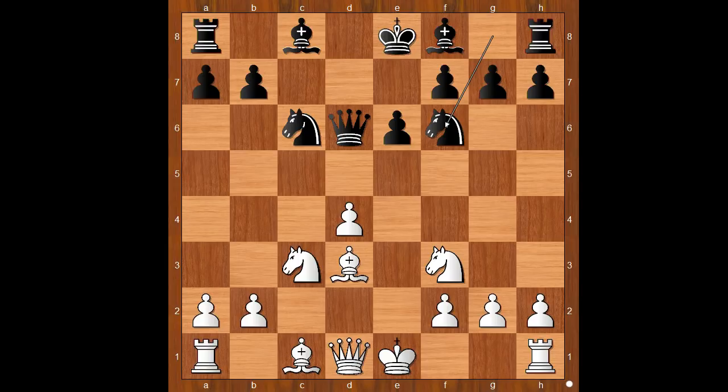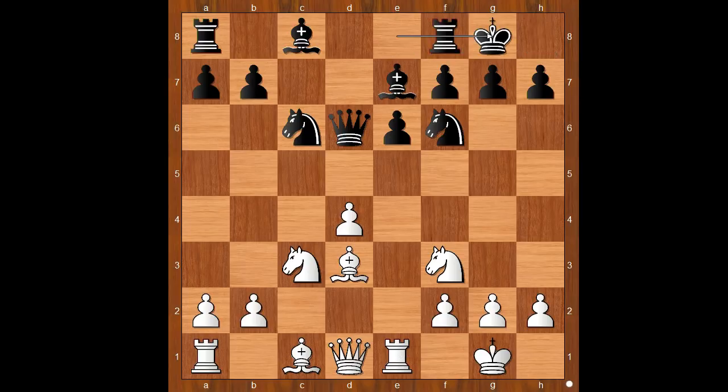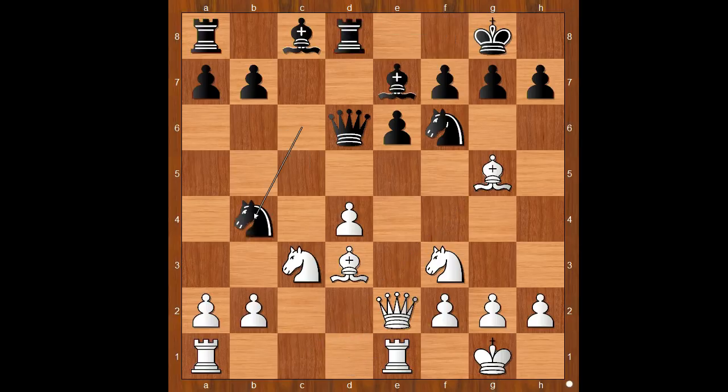Dzindzichashvili played knight to f6. Tal castled kingside. Bishop to e7, rook to e1, and Dzindzichashvili castled kingside too. Bishop to g5, rook to d8, queen to e2, knight to b4.